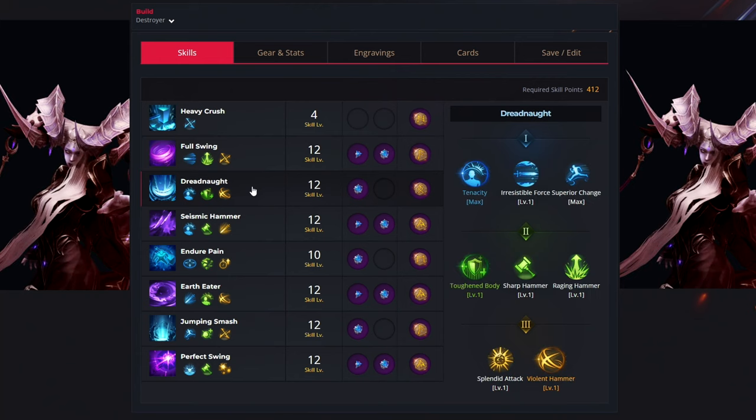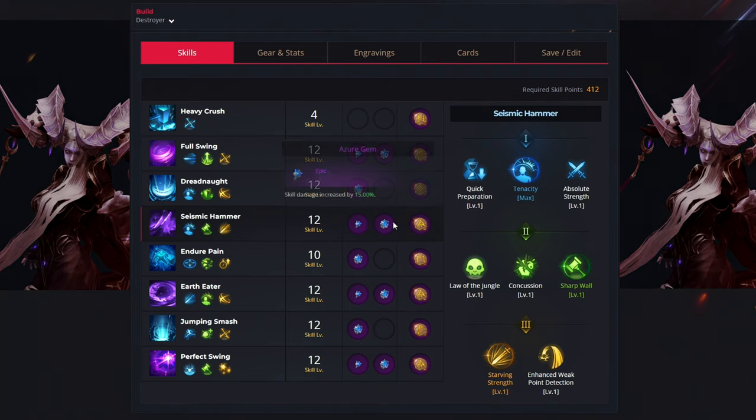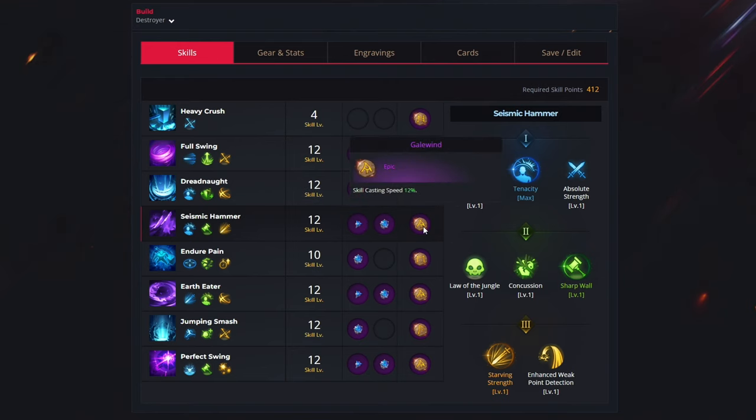For the next one we have the dreadnought ability and we use 12 more levels to unlock the tenacity, tough body and violent hammer. For your gems you want to get the cooldown reduction gem and for your rune you want to get the protection. For the fourth ability we have the seismic hammer, and we use 12 levels to select the tenacity, sharp wall and starving strength. For your gems you again want to get both — one for cooldown reduction and the second one for damage increase — and for your rune you want to get the gale wind.